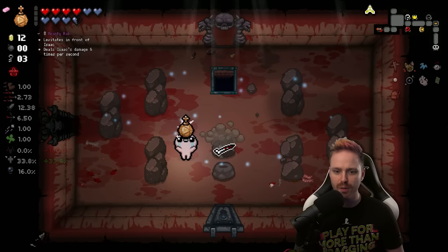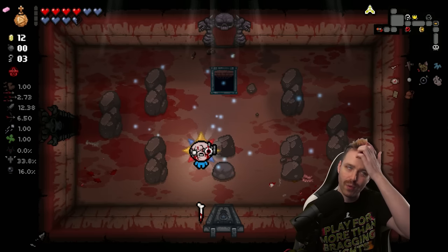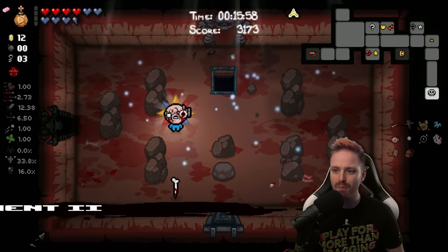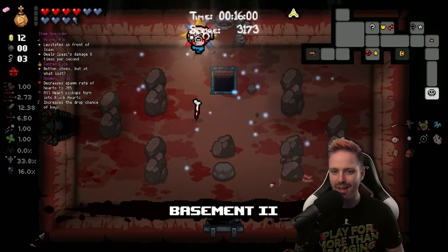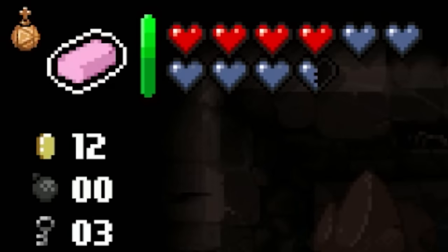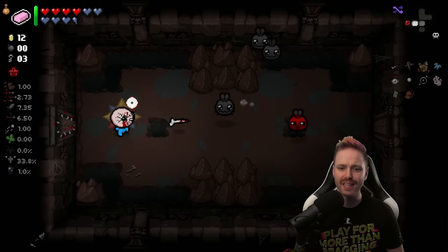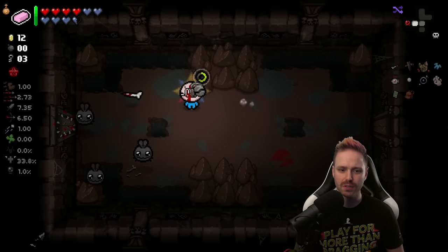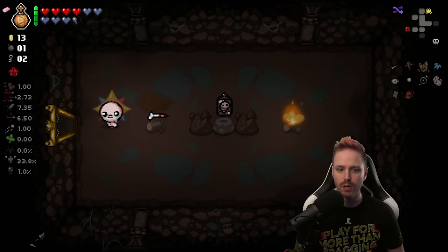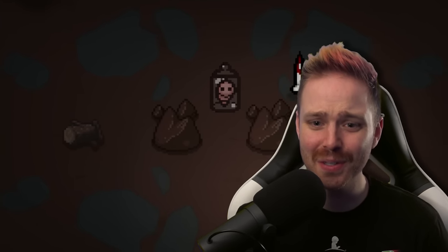Reroll that to Pointy Rib. We do have enough health that we could feasibly go into the deal with the devil, but we're going to be chaos re-rolling all health upgrades from bosses, so it's just not a good idea. Angel is better here. Eraser's back — erase bomb flies? That's not a bad idea, but bomb flies can get you into secret rooms, so I'm going to keep them. Keeper heads — yeah, erasable. Item room: goodbye Dr. Fetus, and hello to nothing.